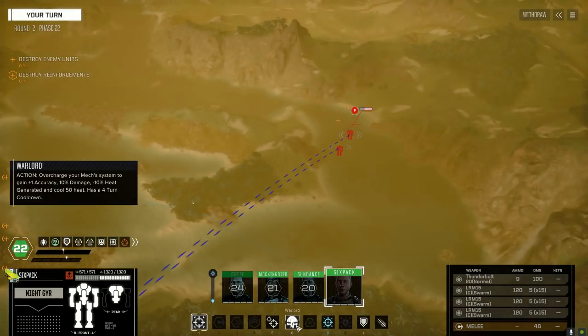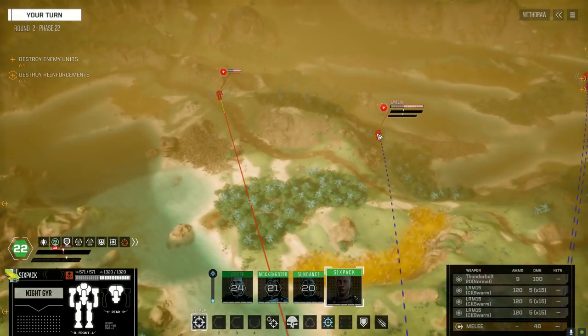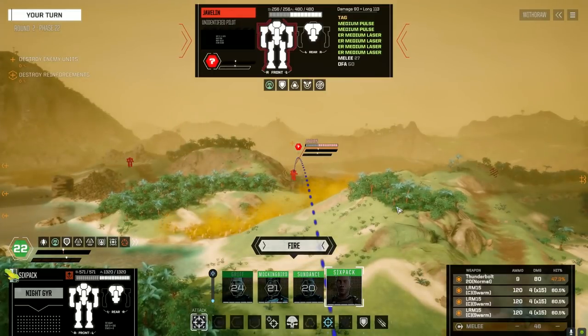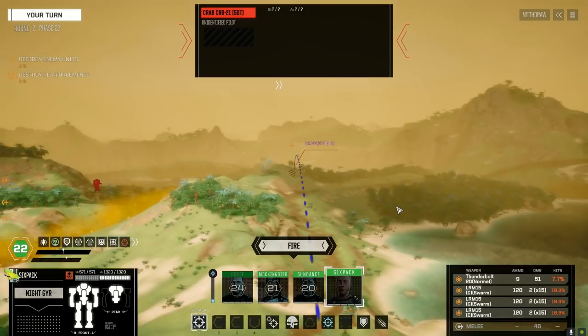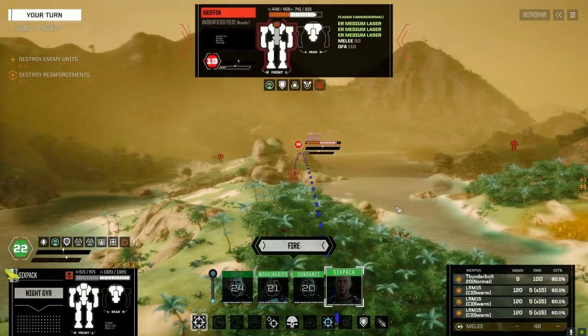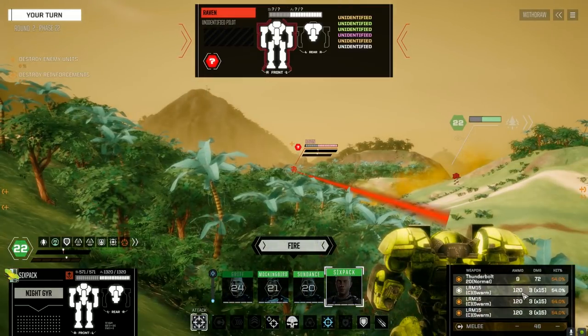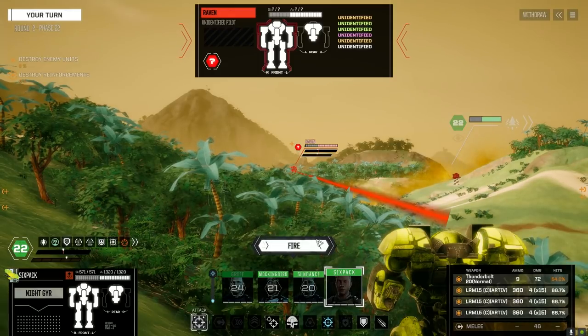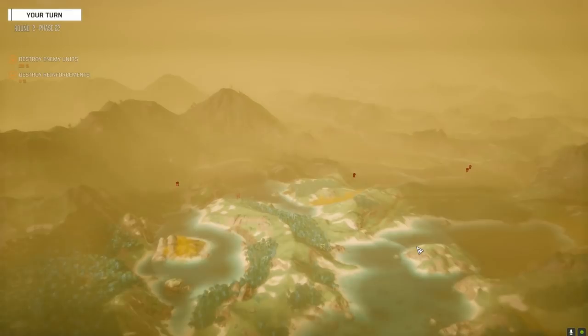There's also a Crab and a Raptor. Let's check our chances to hit - 54 across the board. 60 on the Griffin, but we'll use the large lasers on the Griffin. Let's go with 54 across the board, switching to Artemis ammo - fire. Nice hit - see ya, that's a kill!